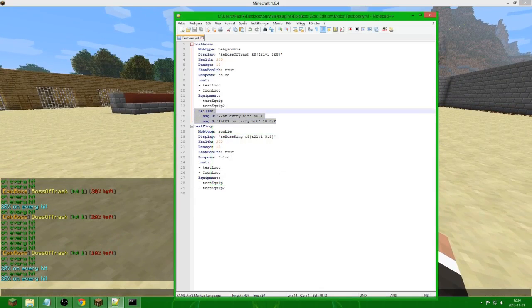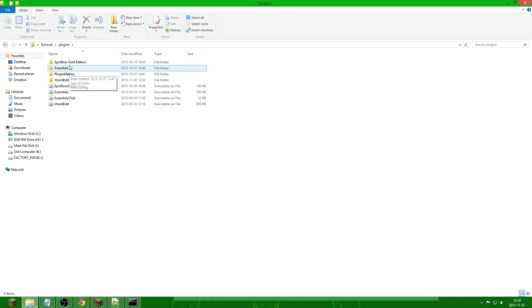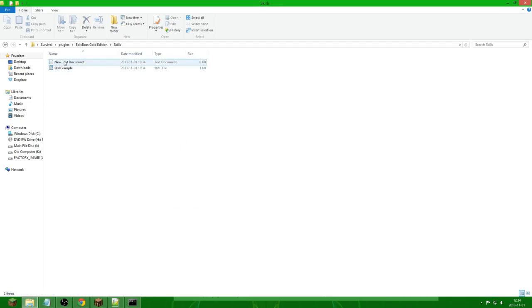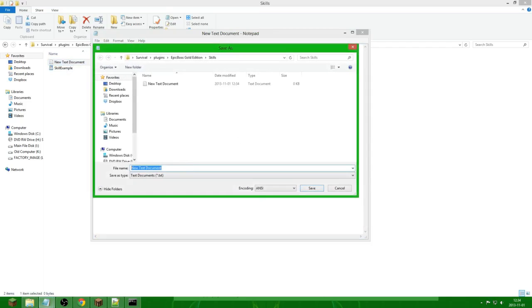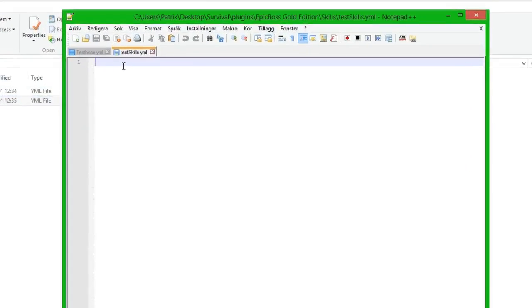Now I'm going to show you how to make a skill pack. We go into Epic Boss Gold Edition, then into the skills folder, and create a new YML file called test_skills.yml. We save it and open it up with Notepad++.